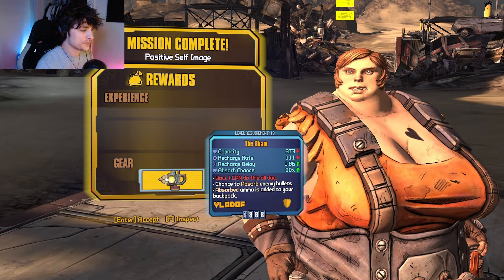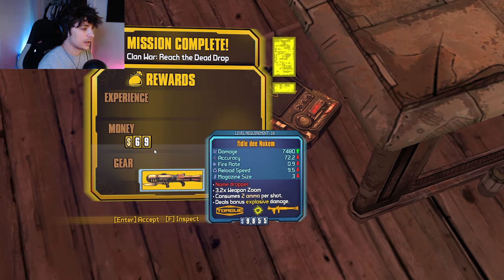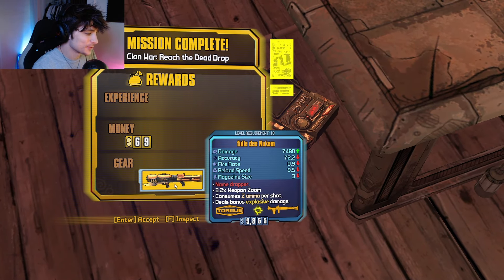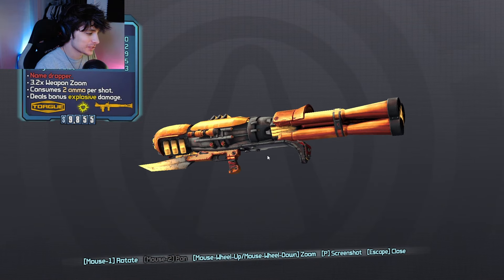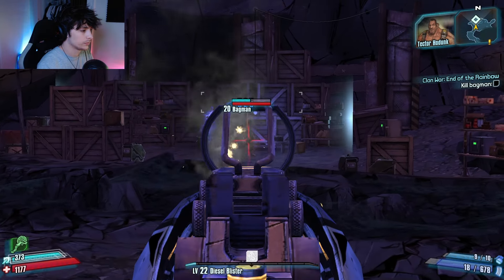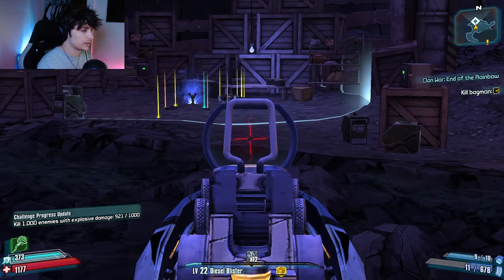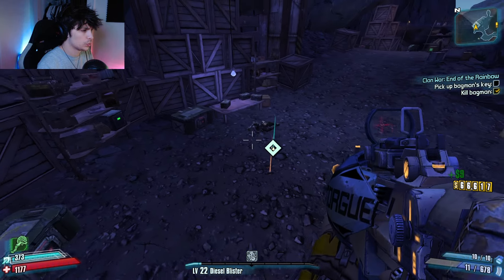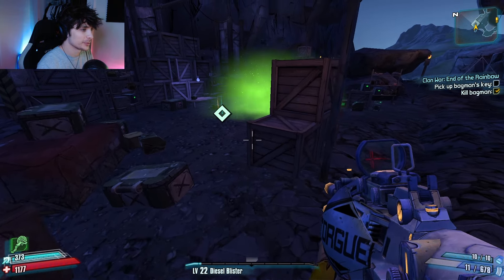And new Sham Shield? 88%! And what do we get? We gotta nuke him. I definitely will not be using that, because I might just down myself with it. I heard that grenade drop - that could've been bad.